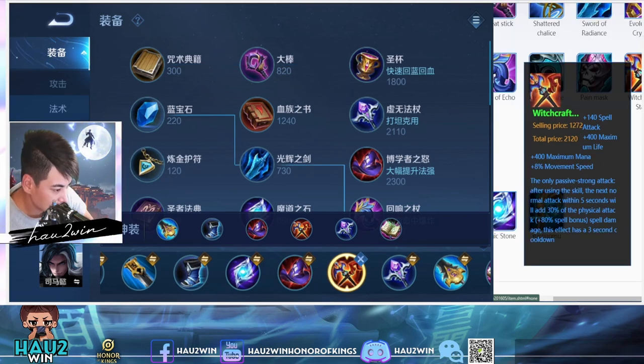Next item is Witchcraft Staff, giving spell attack, max life, max mana, and movement speed. Its passive: after using a skill, the next normal attack within 5 seconds will add 30% physical attacks as spell damage. On Su Ma Yi, your main source of damage is your enhanced basic attacks after you use a skill, which are your slashes. Witchcraft Staff is the perfect item for Su Ma Yi.